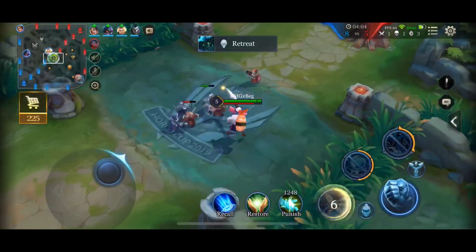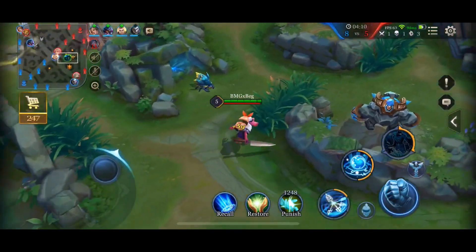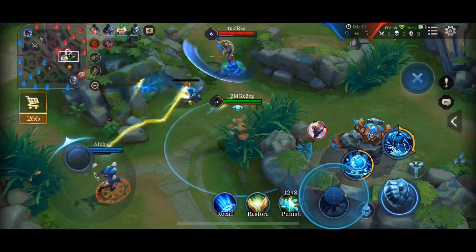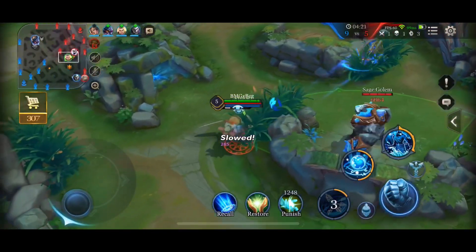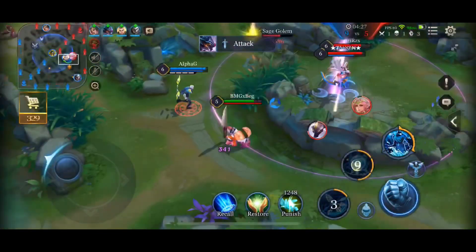For now I'm just going to try to build up as much rage as possible so my ultimate is up as quickly as possible. Once again I camp at the blue buff. Unfortunately Tulen walks up and kind of scares off the Zil, but he does get the camp which is good. I don't have to use my Punish.